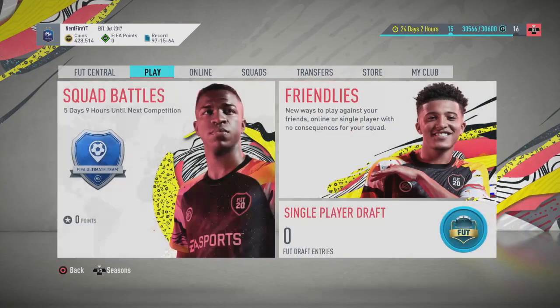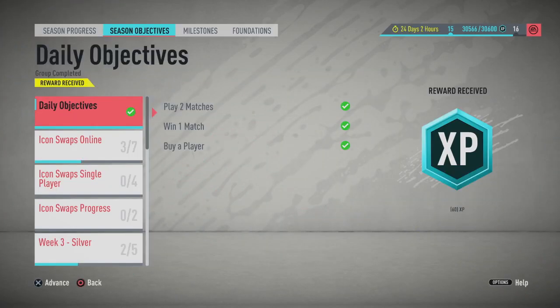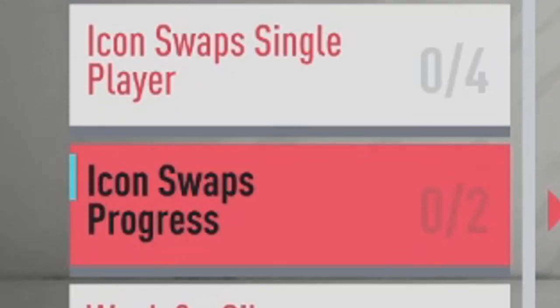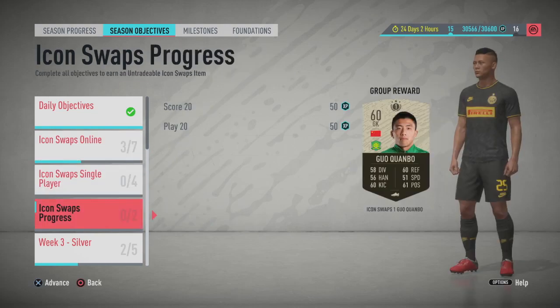Those are the icons available via completing these challenges. You get the tokens and trade them in, just like Fut Swaps last year — complete the challenges, get the tokens, trade them in, get your players. EA have currently released 12 of the 24 total tokens. Let's look at the challenges you need to complete to get these tokens. You find them in Fut Central under the featured objectives or objectives page on the season objectives tab.